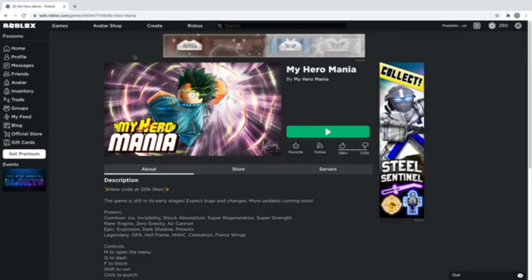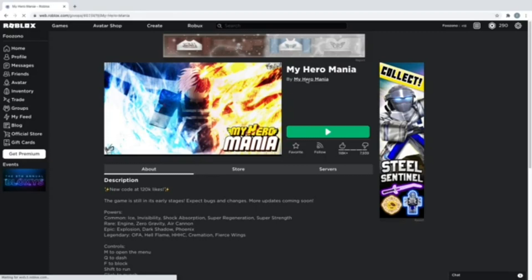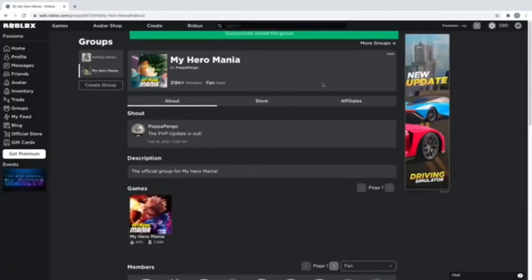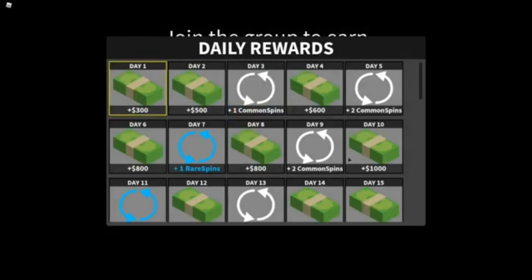Now that we're on the Roblox website, we go to My Hero Mania, and then it says 'Buy My Hero Mania.' It should be underlined when you put your cursor over it, so you click on that. It takes you to the My Hero Mania group. Then you join the group, and it should say 'Successfully joined the group.' Then you can go back to the game, and this should come up once you load in — it just loaded properly for me and it came up.